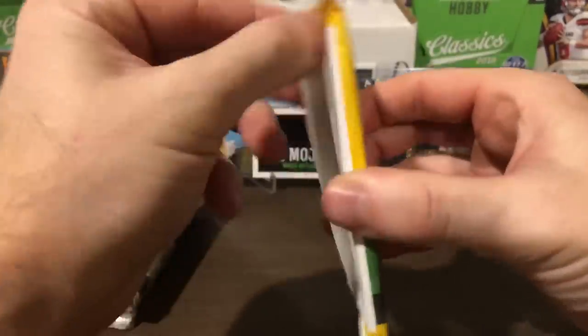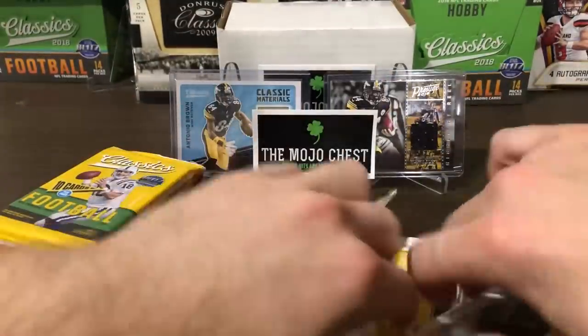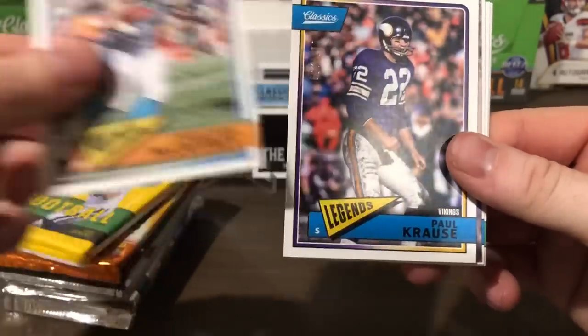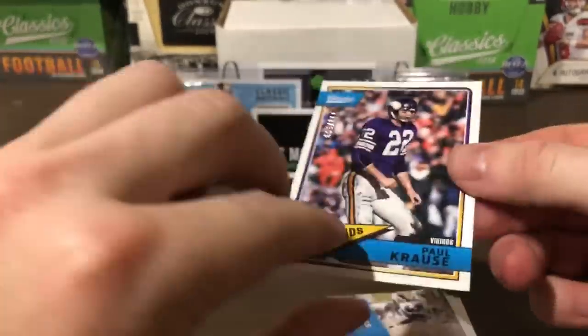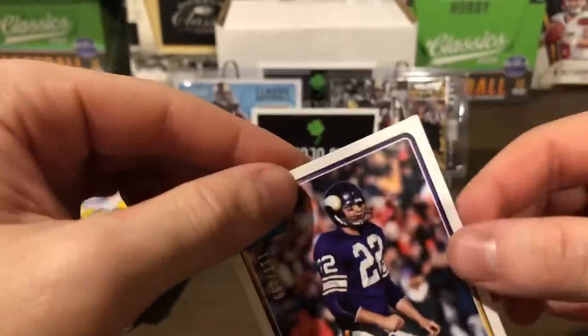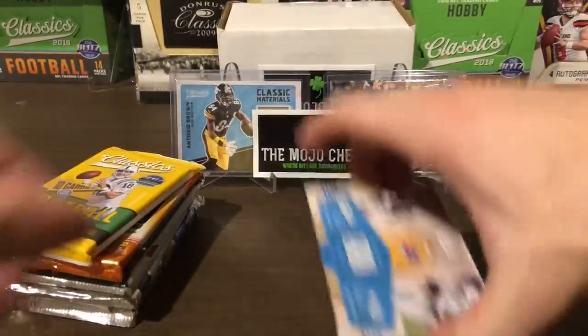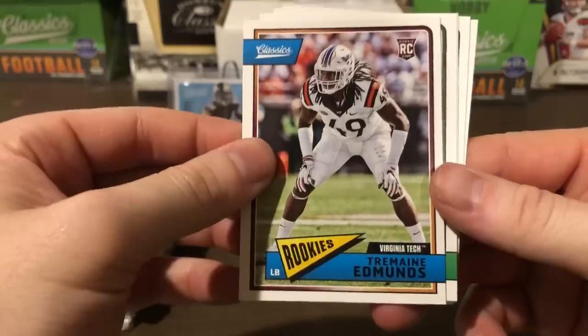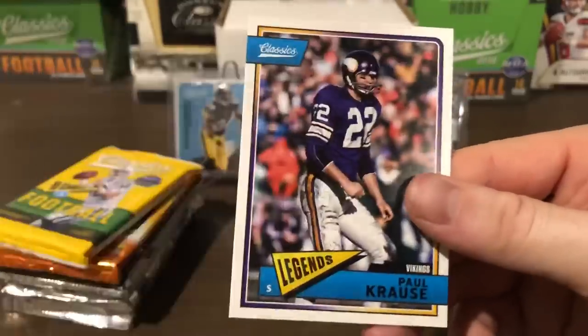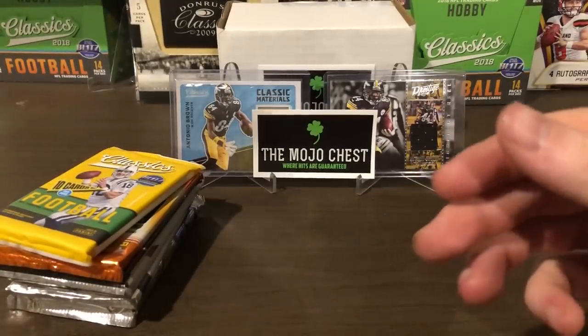Gotta love Classics 2018 — this stuff is great. Hoping for some nice optichrome, maybe a hit. We have Jordan Reed, Dalvin Cook, Christian McCaffrey, and a nice Paul Krause — and I believe this is a redback. Paul Krause redback, numbered 117 of 299. Cool. Then we have Thurman Thomas, LeSean McCoy, and a Tremaine Edmunds. Our legends are Cliff Branch, Earl Campbell, Thurman Thomas, and Paul Krause. So we got a Paul Krause base and a Paul Krause numbered.